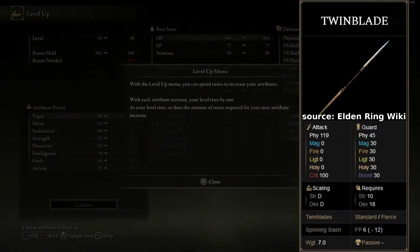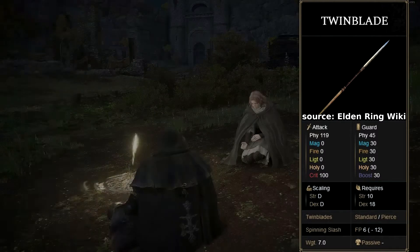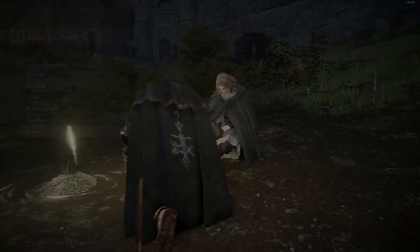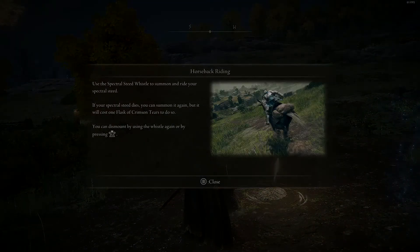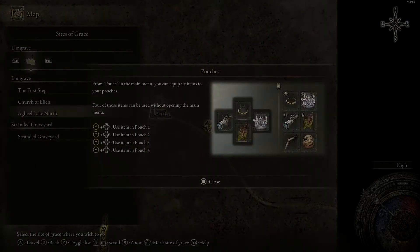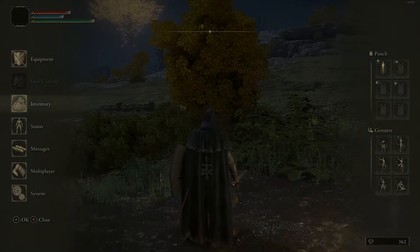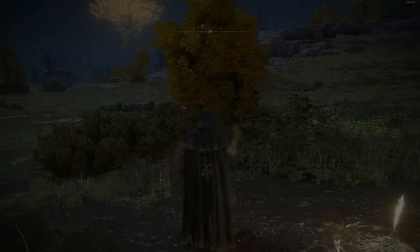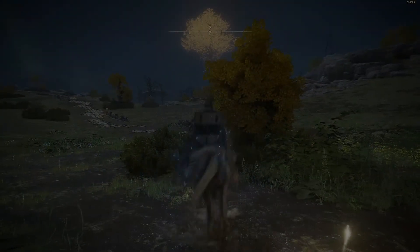Now, all of the how-to runs are going to start from this specific grace, which is the Agheel Lake North grace, and you have Torrent now. So we're going to just assume that you have Torrent by now. It's the easiest way to get there, it's the fastest way to get there. But we're actually going to head somewhat south-east from this position on Torrent.